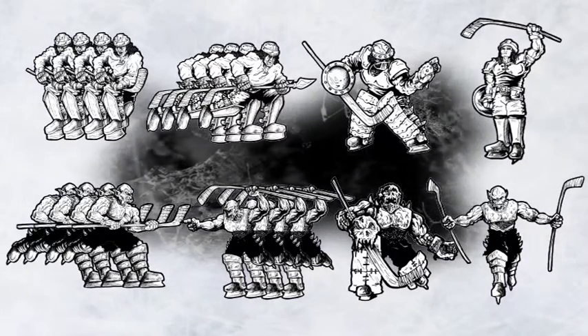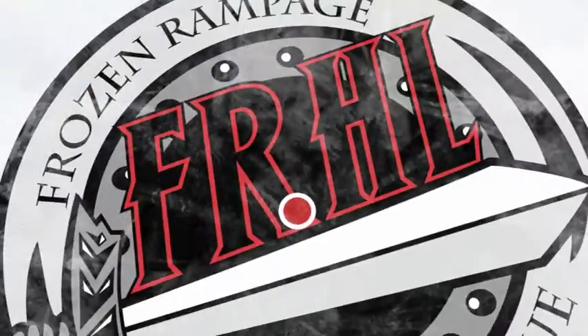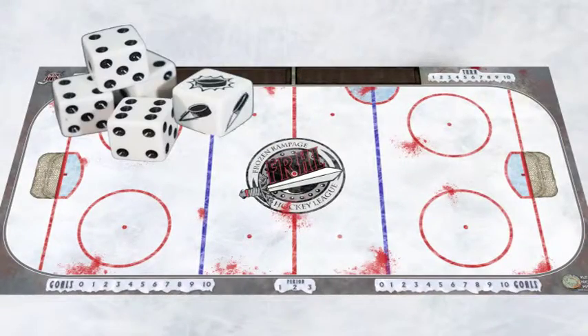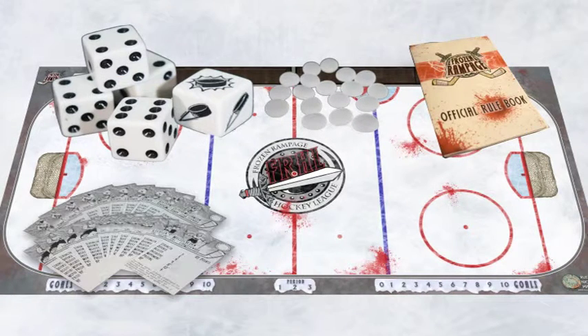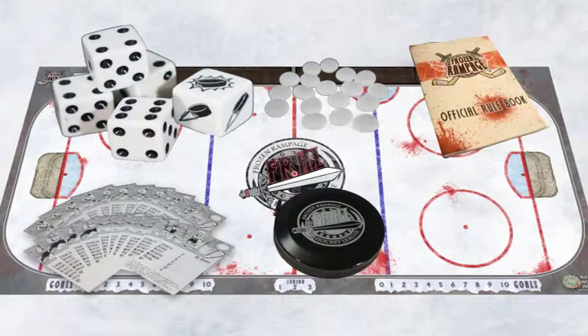In addition to the miniatures, each starter set comes with a hockey rink board, dice, a random directional die, wound counters, instruction manual, player stat cards, tape measure and puck tokens.